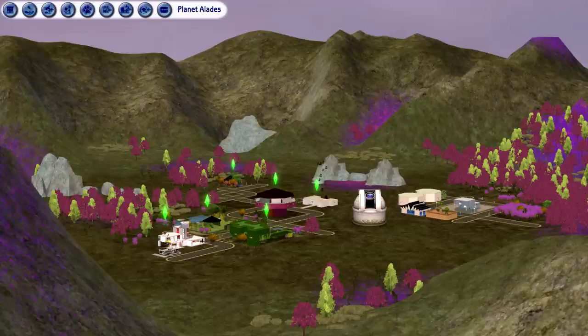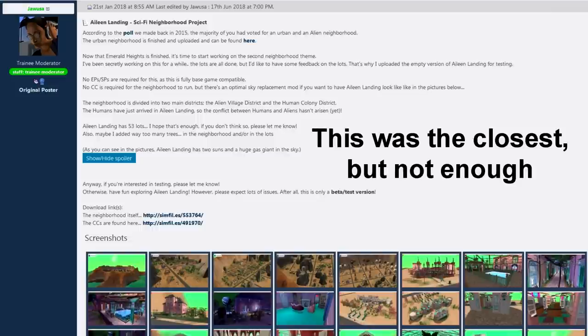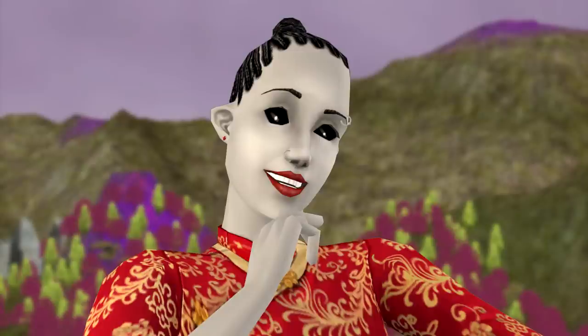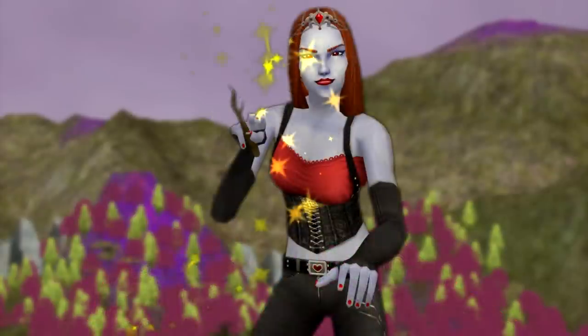I really wanted to have a fully extraterrestrial neighborhood that would only consist of aliens. I couldn't find anything exactly like that, so I made it myself. I can't say it was easy and there might be some setbacks and some small details that I couldn't really do, and definitely some mistakes. I tried my best to create a world where there are no humans at all. It was especially difficult that I really didn't want to use any custom content, even skin tones. I only stuck with what I had in the game, including the debug mode, so the neighborhood is pretty accessible to everyone.